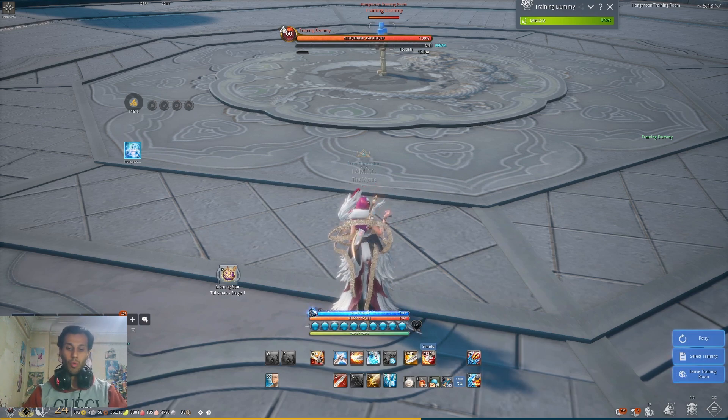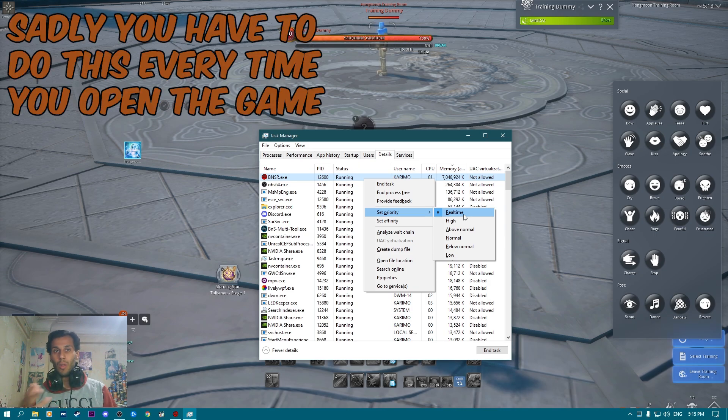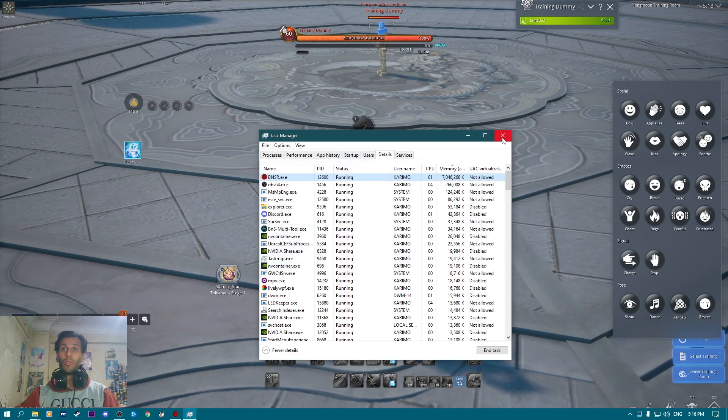For one more performance boost, press Ctrl+Alt+Delete, open Task Manager, go to the Details tab, find Blade & Soul, right-click, go to Set Priority, and set it to Real Time. This gives the game higher CPU priority than other applications. You'll find it on Normal by default — set it to Real Time or High. Some people also try setting CPU affinity to limit cores, but I don't see any benefit from that personally.